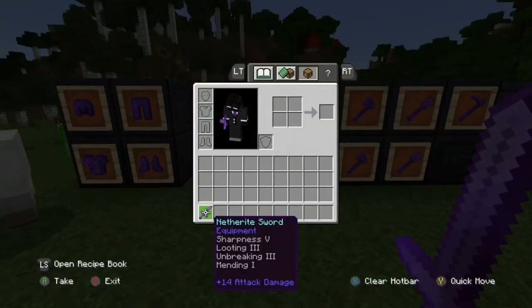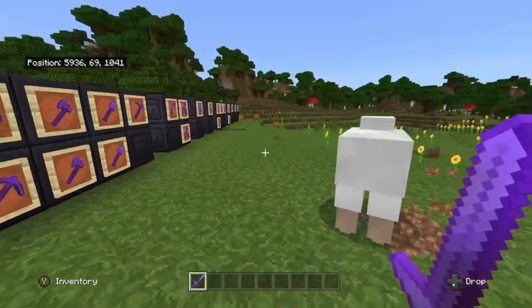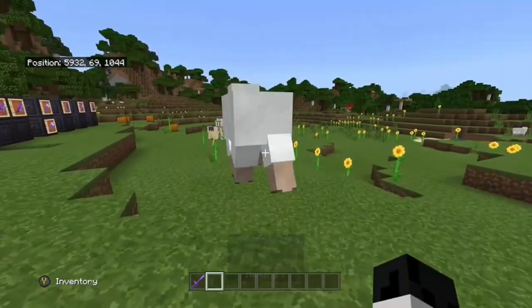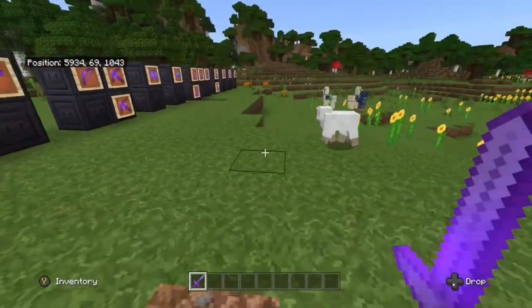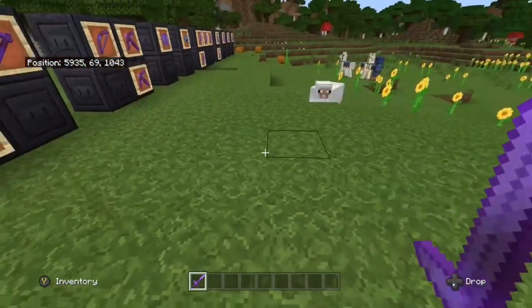For example, if you are fighting a skeleton and you have knockback on your sword — let's say this sheep is a skeleton — if I hit it, I knock it back further and it keeps shooting me with arrows. You don't really want that, it's a pain.